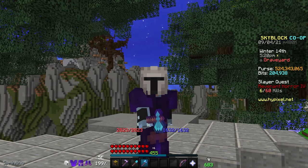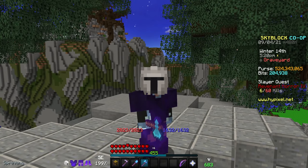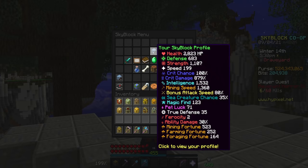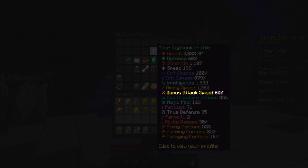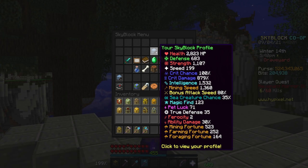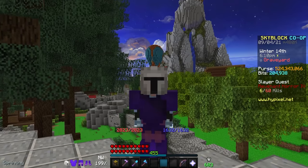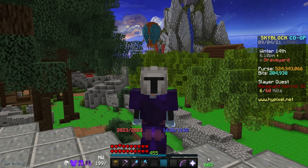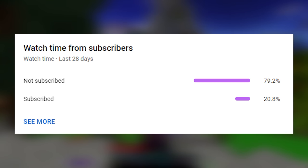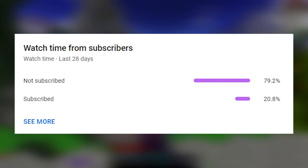Before we go into tier 5s, I want to quickly mention that no matter what tier you're doing, I always recommend aiming for between 80 and 85 attack speed. This is the sweet spot because above that doesn't actually do much, and below that you're losing efficiency. Also, if you enjoy these types of videos and want to support me, a very small percent of my viewers are subscribed, so subscribing would mean the world.